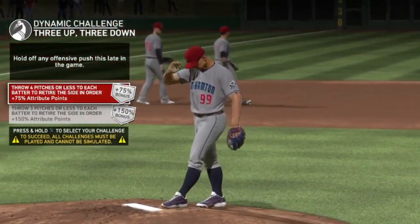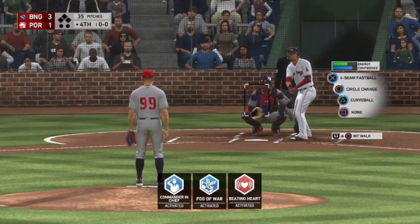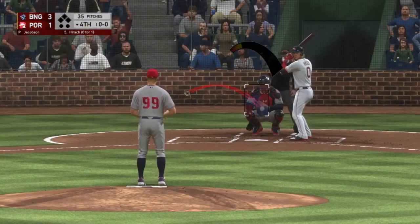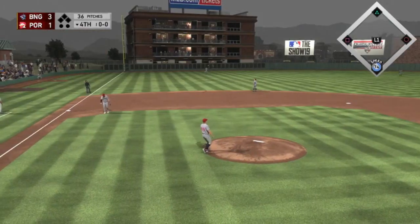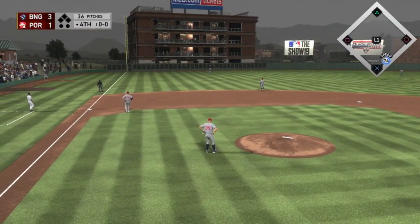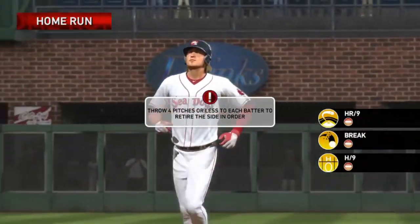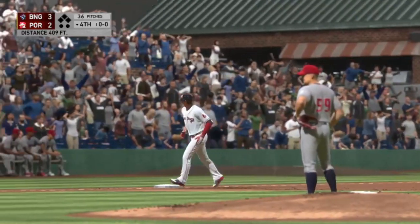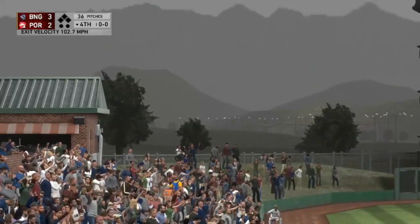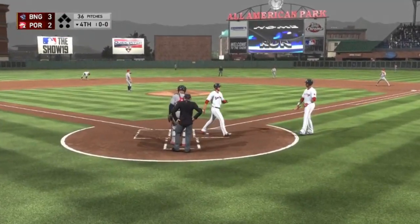The DH strides forward — retire the side in order, four pitches or less to each batter, and we're actually up by two now. There's one and that's gone — wow, he hit the top floor of that building! A solo shot here to left, his first home run of the season. It's now a 3-2 ball game — he completely wrecked that one.